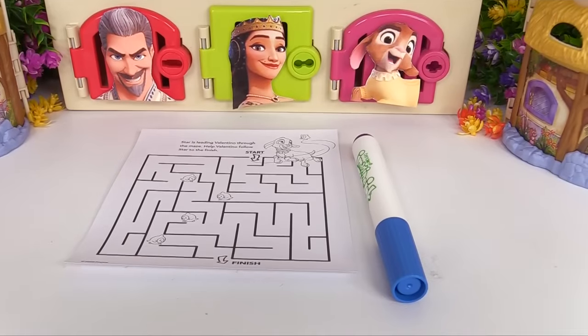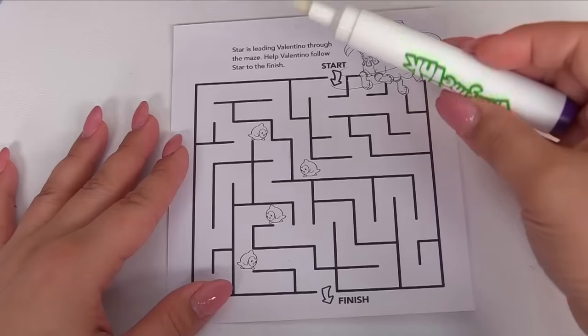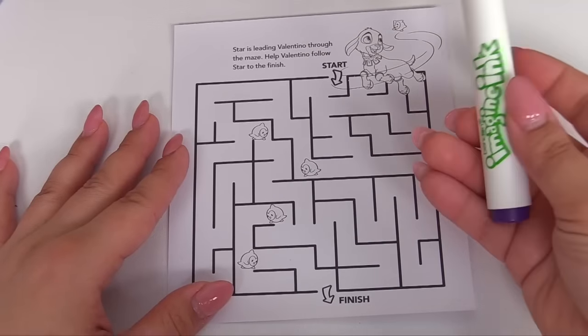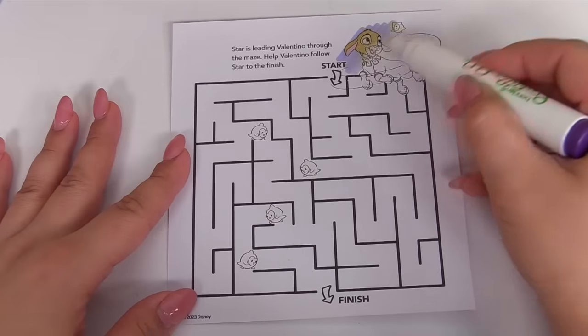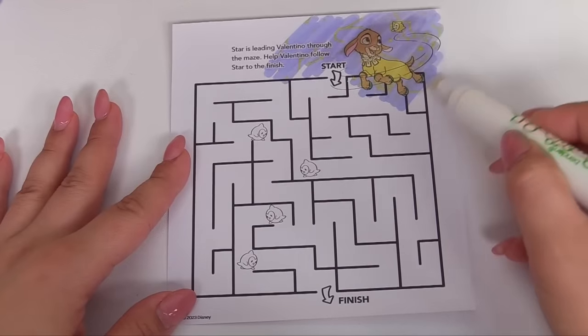There's an activity. Let's go ahead and complete it to get Star out of the door. We'll use our Magical Imagine ink marker. Let's color him in first. Look at all those pretty colors.